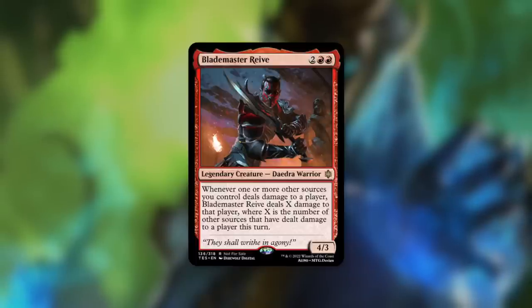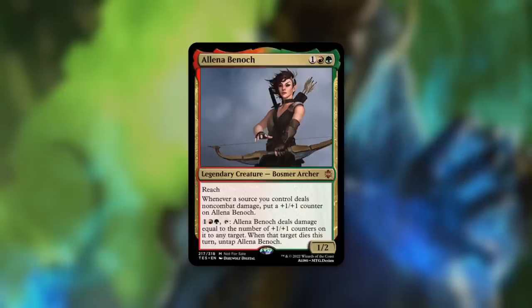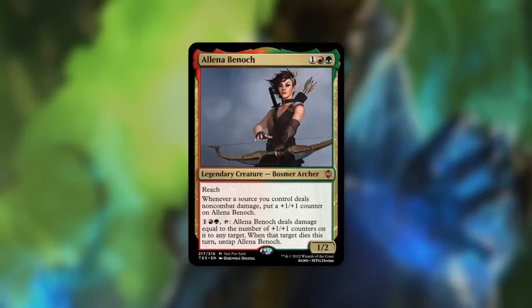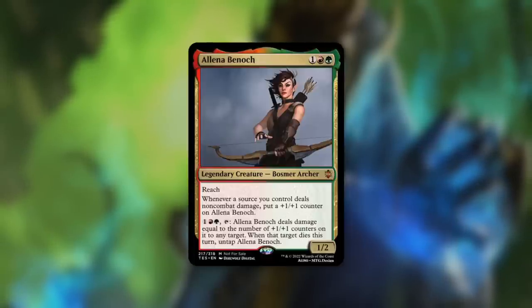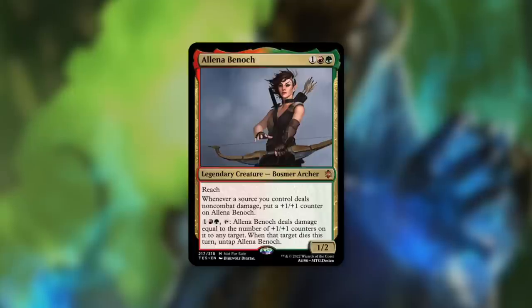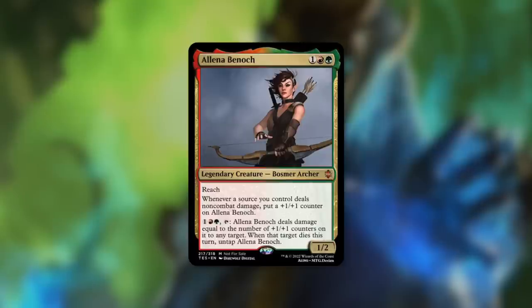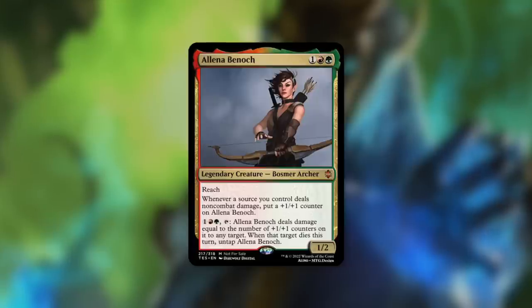Aela Binoc is a 1/2 Bosmer Archer with reach costing one red white. Whenever a source you control deals noncombat damage, you get a counter on Aela. Pay one red green and tap it to deal damage equal to the number of counters on it to any target, and when that target dies this turn, untap this card. This is basically just making this archer more and more deadly — pay mana, tap, take something out, untap, repeat. Stack up counters, find ways to get deathtouch on it, and you can start taking out creatures very quickly. I absolutely love this design.